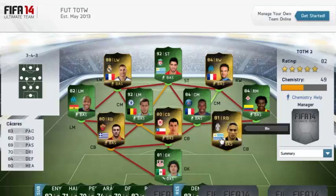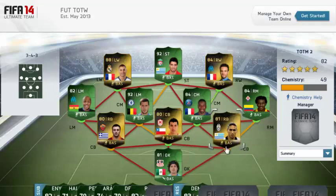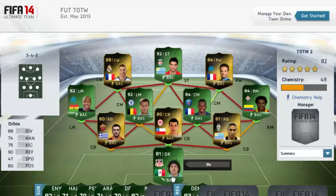Then we have Caceres at right back, which is actually a cool card because he's usually a centre-back. Having him at right back will open up a lot of possibilities — you have a very decent right back you can use in Serie A; you don't have to use Abate anymore. I think he'll be a fantastic player and will be quite cheap because he's only 81 rated. Then we have international man of the match Ochoa in net.